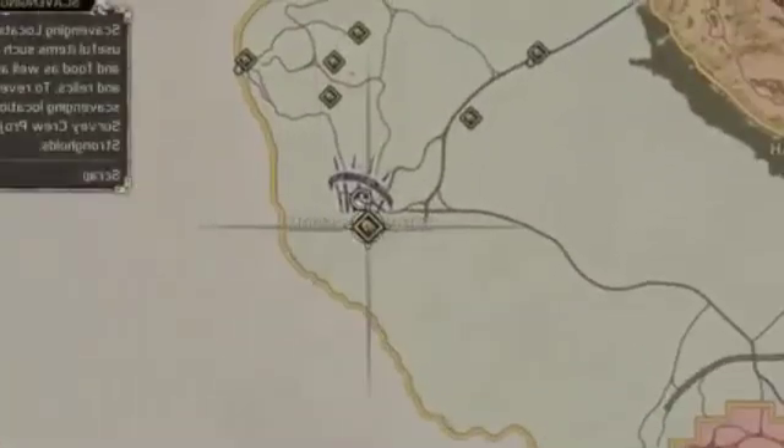This entire area over here is called the Underdune. We might get a chance to look at it later, but it's tremendously vertical, and that differs immensely from the other camps in the game that are maybe a little more sprawling.